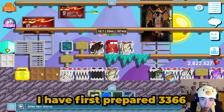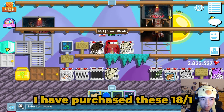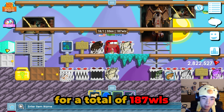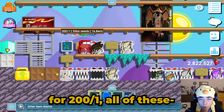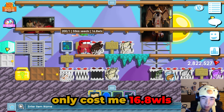To do that, I have first prepared 3,366 sandstone seeds — I purchased these at 18 per worldlock for a total of 187 worldlocks. I have also prepared 3,366 mudglob seeds at 200 per worldlock, and all of these only cost me 16.8 worldlocks.